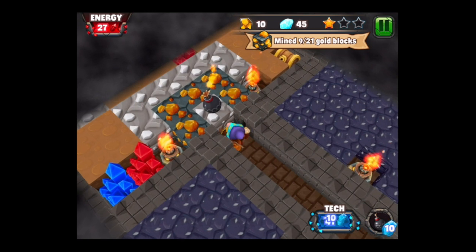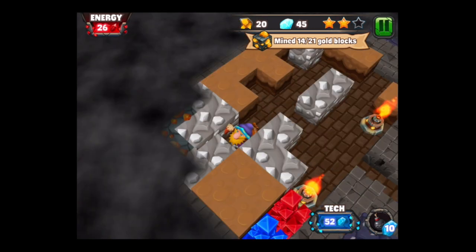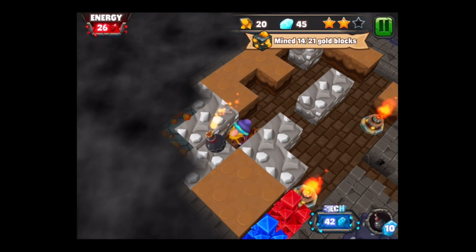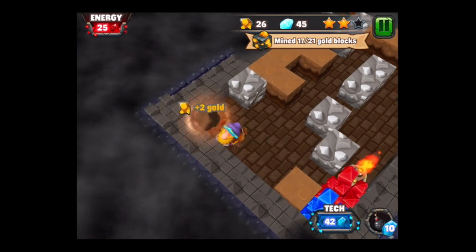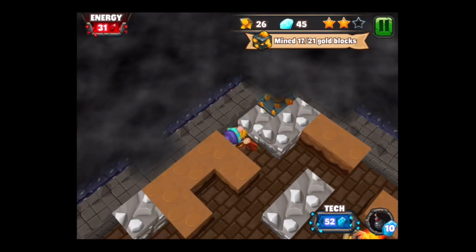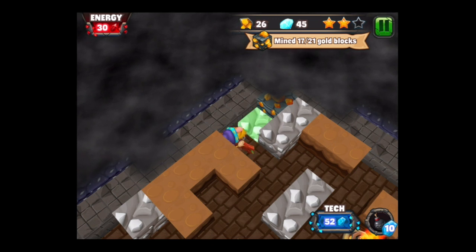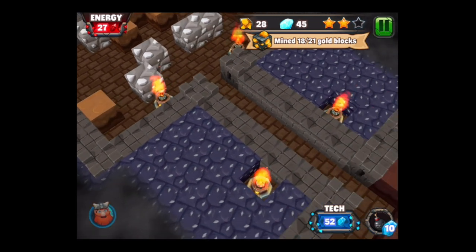I've got a bunch of tech so I could place five different bombs, and you see the bombs take out a lot of the different types of blocks to mine. You've got smoke there which makes it harder to see. There are spiders and mummies — the first monsters you're going to come across, and I'm sure there are others. This game kind of has a Candy Crush Saga type game board; it starts from the top and you go down.